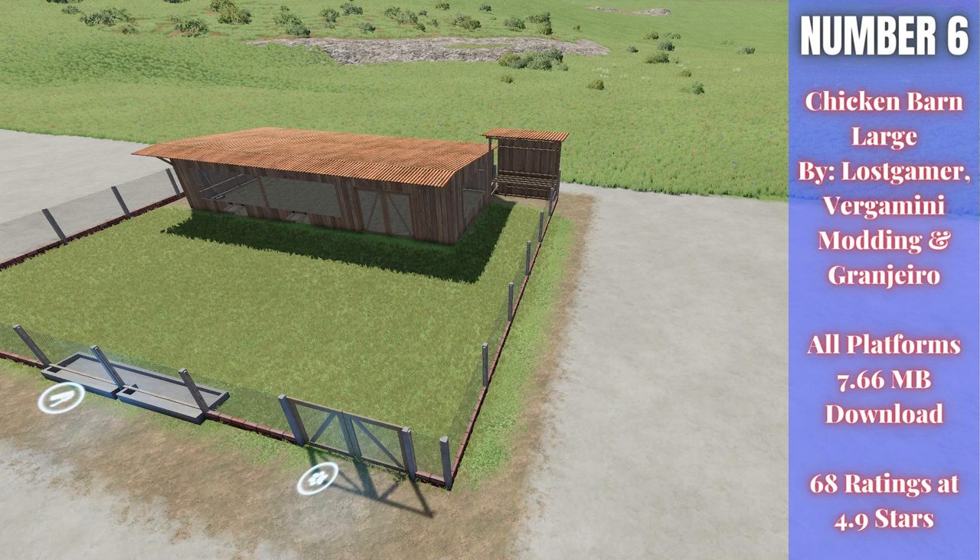For number six we have the Chicken Barn Large by Lost Gamer, Bergamini Modding, and Grand Giro — 7.66 megabytes to download for all platforms, currently rated 4.9 out of five stars with 68 people having rated it. It runs $20,000 to buy and $10 a day upkeep. It has a couple of doors that open and you can see at the bottom left where you put your food in and where your animals go in and out.